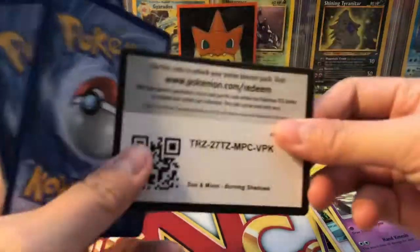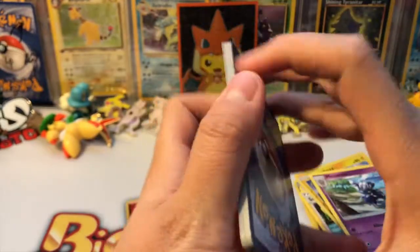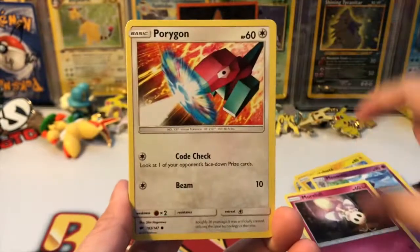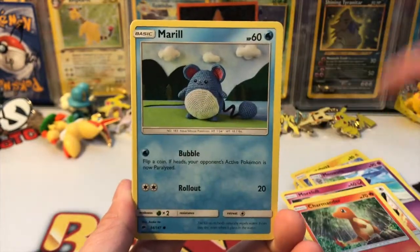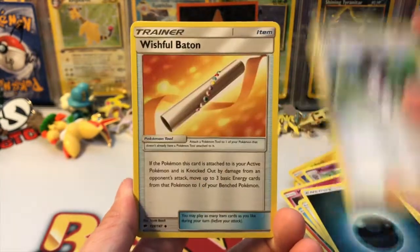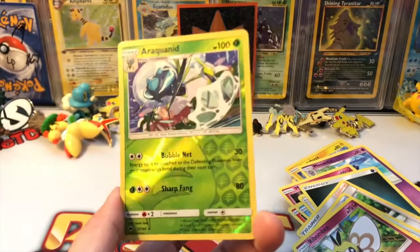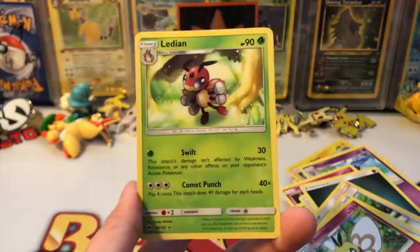Next pack — let's see what we can pull here. We got a Morelull, Purugly, Charmander — oh, I should have chosen Charmander! Got a Marill, Hoothoot — so no Alolan Vulpix, darn. Got a Wishful Baton, a Bewear, and an Araquanid reverse rare, very very cool! And our rare is a Ledian.